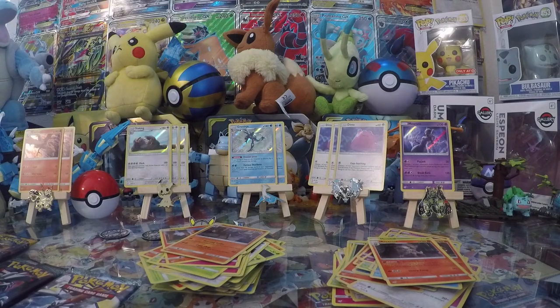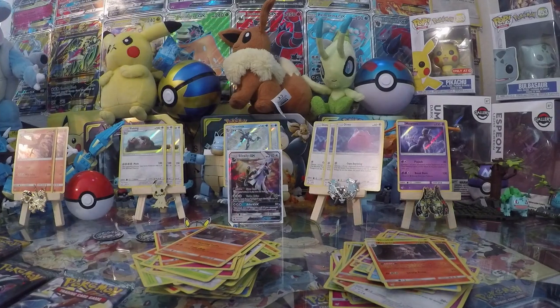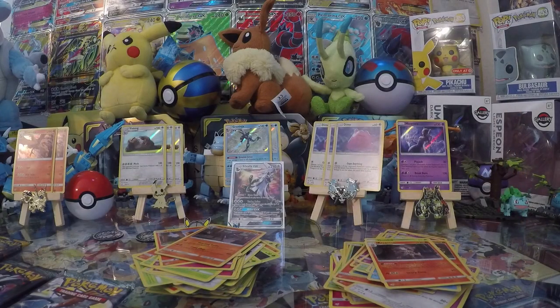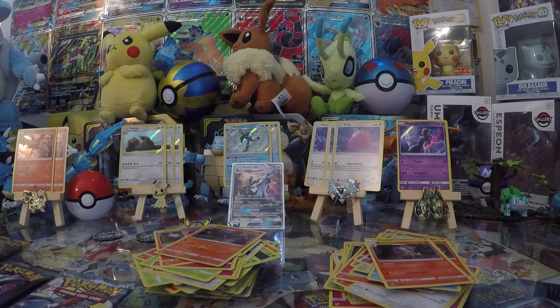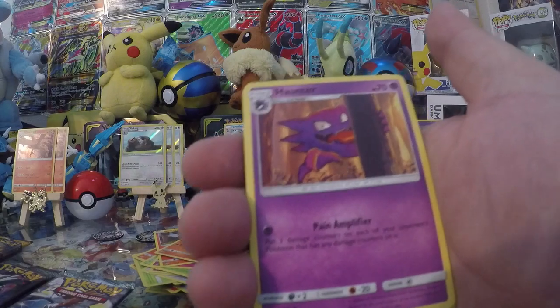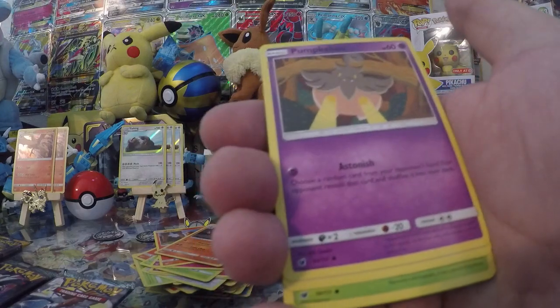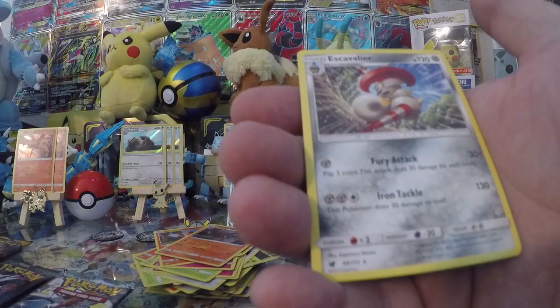Go ahead and sleeve that Silvally GX - he'll stand and stand proud. All the way until August, then he's going in the backpack. Code card for the last Crimson Invasion pack: Magikarp - that was my Magikarp for my Gyarados deck. Fighting Energy, Psychic Memory, Haunter, Fighting Memory, Weedle, Exeggcute, Pumpkaboo, Swablu, Skiddo, Reverse Misdreavus, and Escavalier.